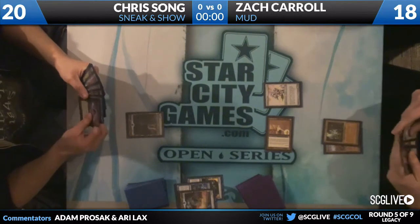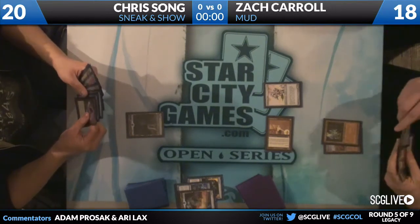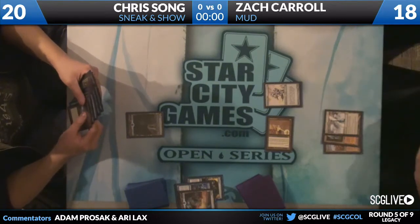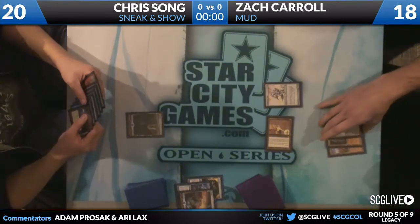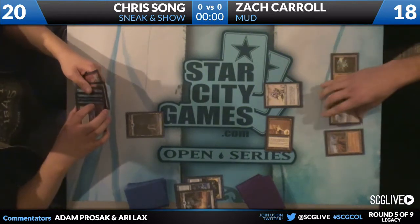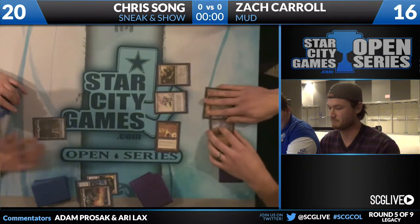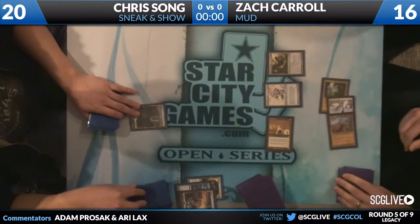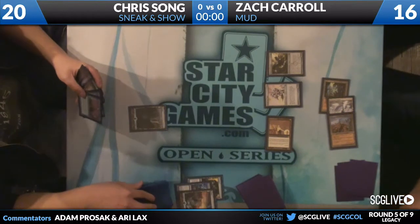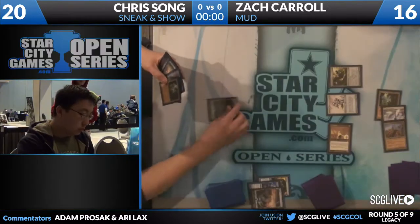Zach can also cast the Wormcoil Engine. He had ten mana, plays the Darksteel Citadel, so he has two floating out of his ten — two plus six. He may want to play around Daze. Just shoving it in. Daze is probably game over; Chris cannot afford to return a land. A lot of the Sneak and Show decks are very iffy on whether Daze is even a good card for them.